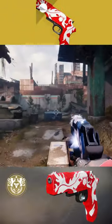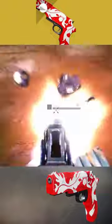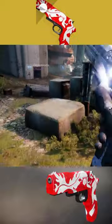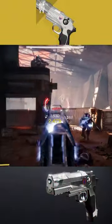The exotic perk on this weapon allows final blows to grant stacks of Gathering Light. Holding reload will consume these stacks, granting melee, grenade, and class ability energy. The other unique perk on the weapon allows each stack of Gathering Light to improve this weapon's reload, handling, and target acquisition.